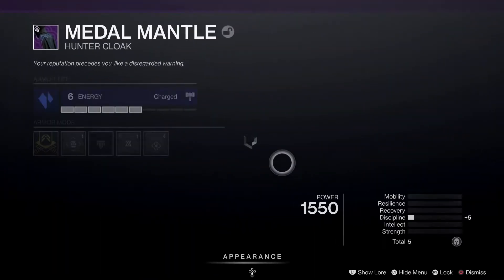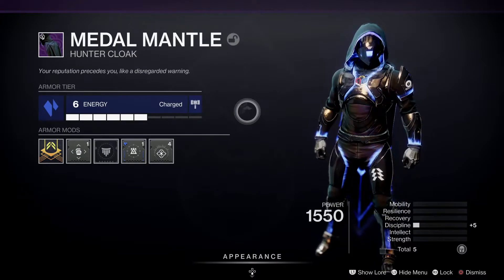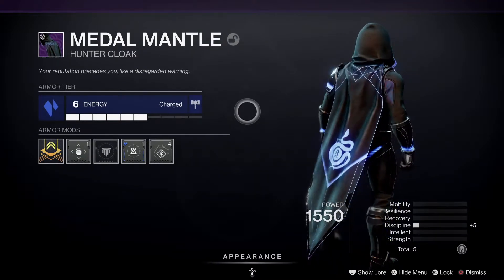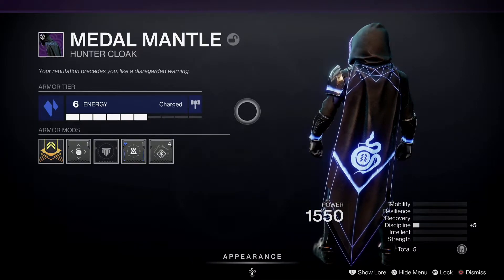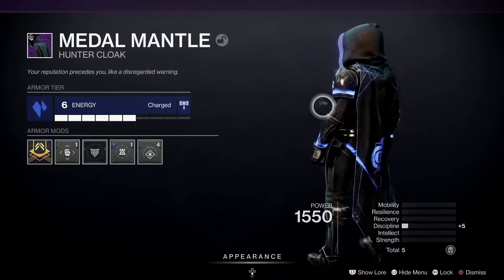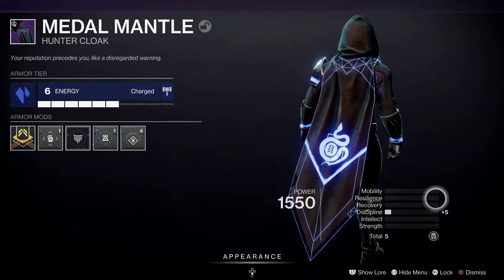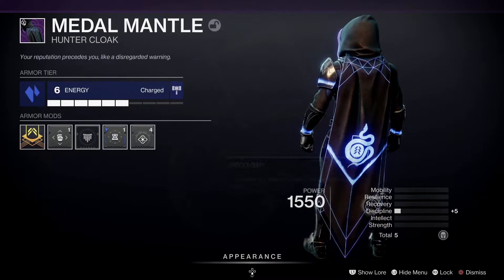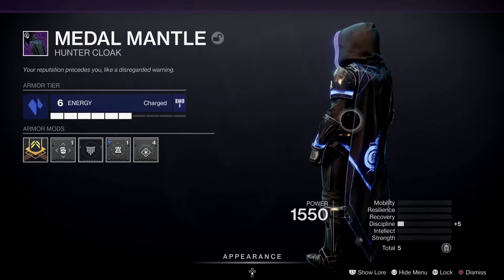And then we've got the cloak — again, really subtle, but I love the illuminations that have been put in there. I think that really works. The trim of the helmet, back, neck of the hunter, and then down the bottom of the cloak, just on the trim on the outside of the cloak as well — everything just brings it in, doesn't it? It's really cool.